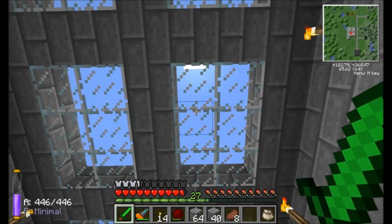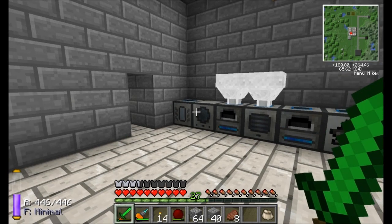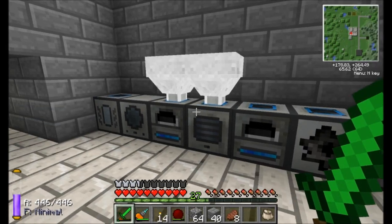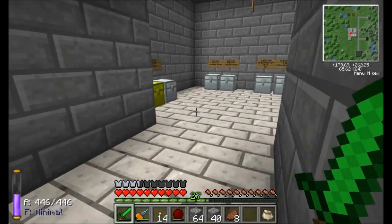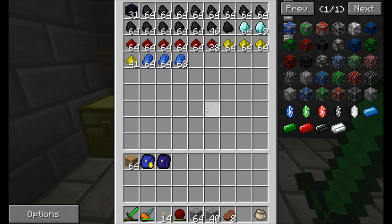Hello everyone, this is Direwolf20 and welcome to episode 16 of Direwolf20's Let's Play series, season 5. I am smelting up some Dark Zycorium because I have something planned for a little bit later, and right now working on some Electrum Blend. Gotta get myself some Electrum because that's going to be required for the upcoming build that I have planned for today.